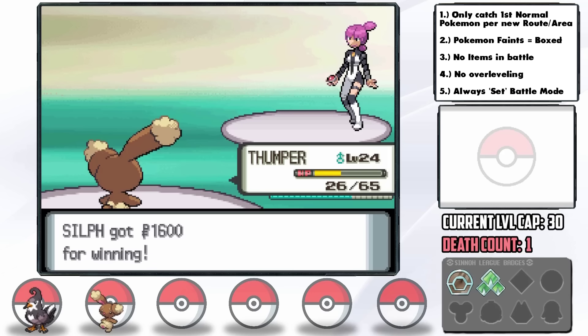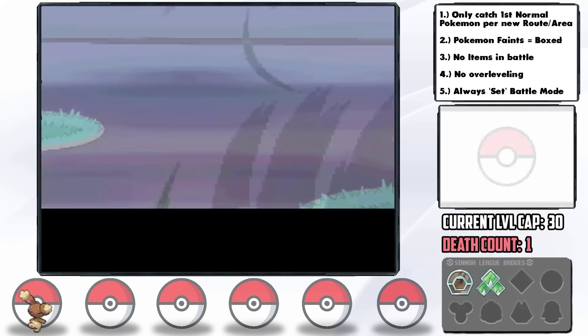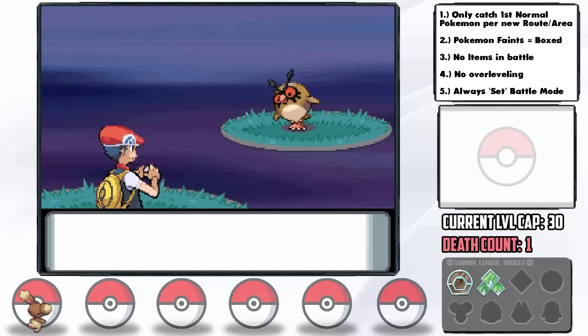The next route, Route 211, allows us to find a Hoothoot encounter at night, which gives us a tinge of hope leading into Maylene's gym.